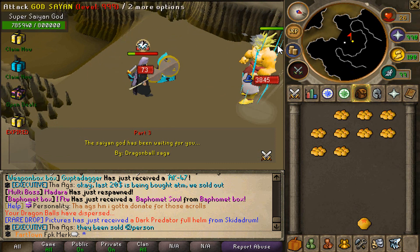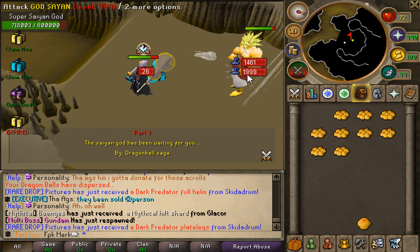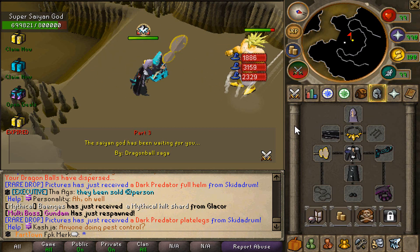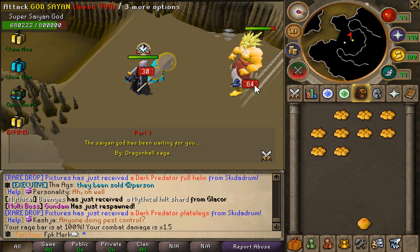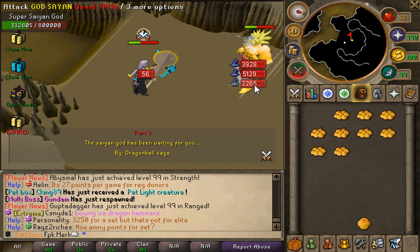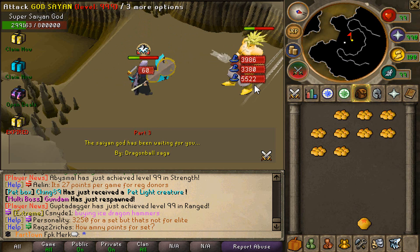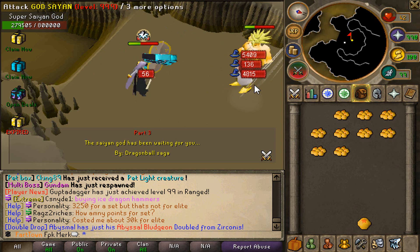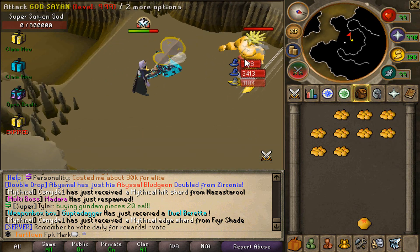We just teleported to DBC3 — let's not die, let's try to be as good as we can. This Super Saiyan God mode is insane. I really hope I don't die. I actually forgot to bring Madara's fan — our rage bar is filled so our combat damage is now 1.5 times, that's pretty good. I also forgot to take the Super Saiyan mode with me — I'm so dumb. It's about to be dead, let's see what we get. Okay that was super hard.